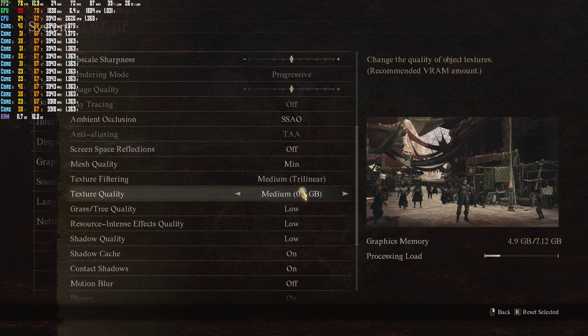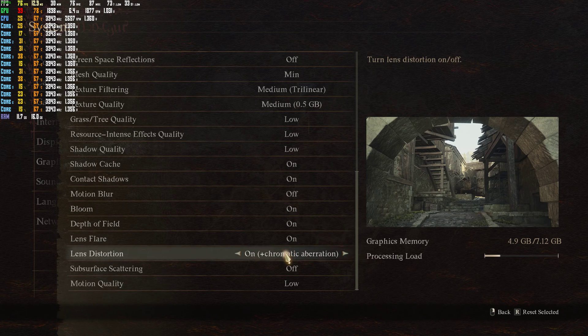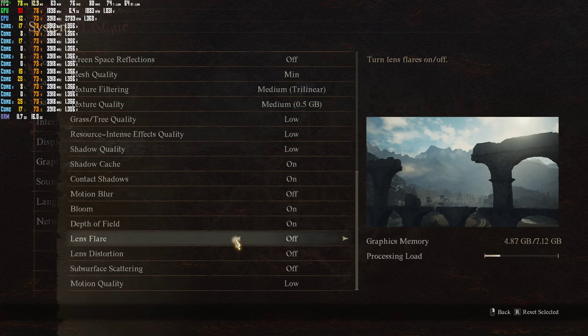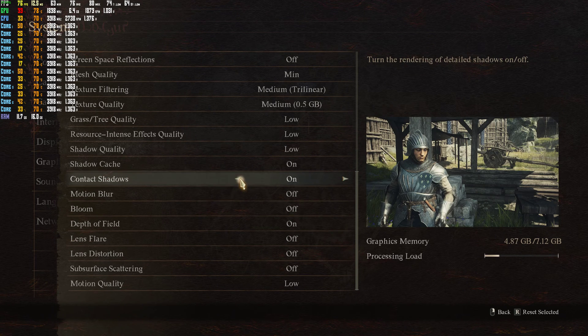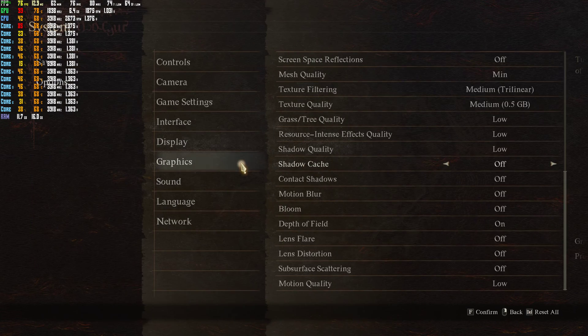I also recommend turning off V-Sync and lowering some of these other settings as well. I have motion blur off. You don't really need chromatic aberration on either. A lot of these other things — just turn them off.